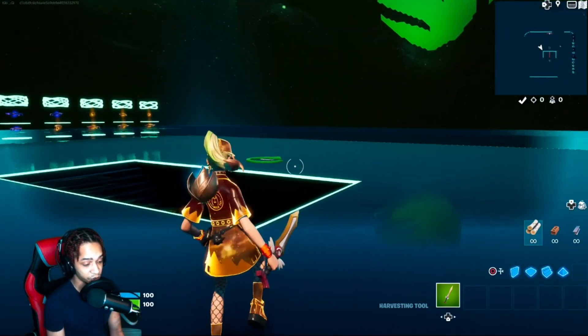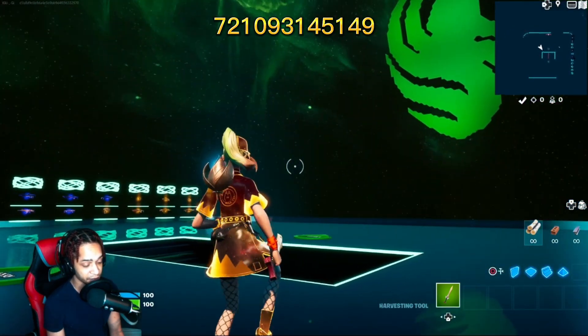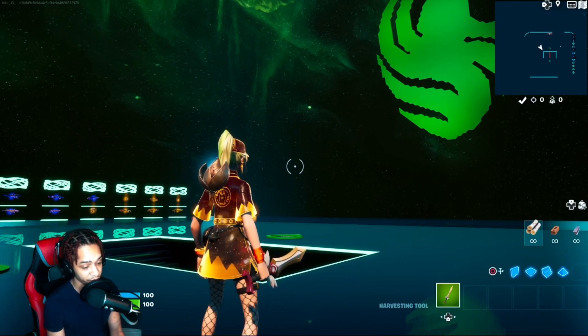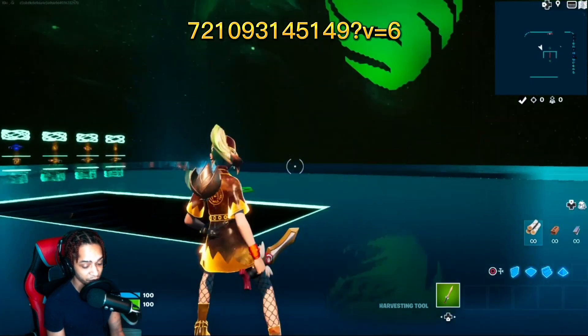The first thing you need to do is make sure you enter the map code you see on screen right now. You need to be on version 6 of this map. If you're not on version 6 when you load in, then you've got to load up creative and enter it that way so that you can be on version 6.